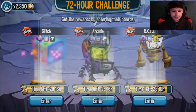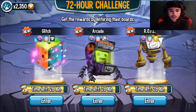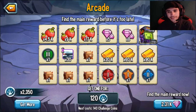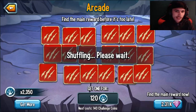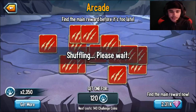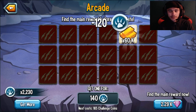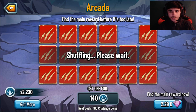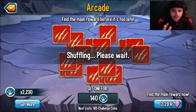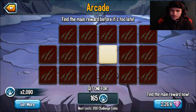All right, so here's the 72-hour challenge. I have collected about 2,350 coins so far and we're going to start spending some right now. We'll start with the 72-hour challenge, then take a look at the new grand prix race, check out the new season pass, and after that come back and do some PvP battles to get those coins and keep flipping some cards.